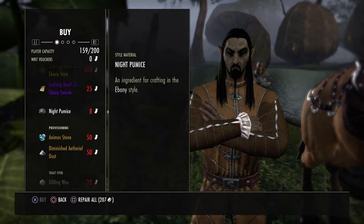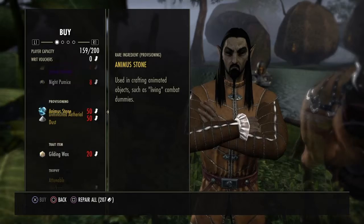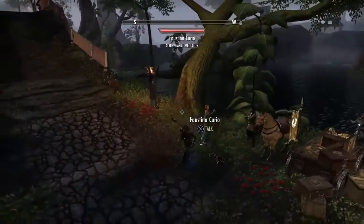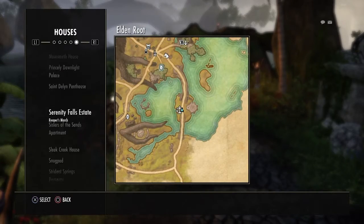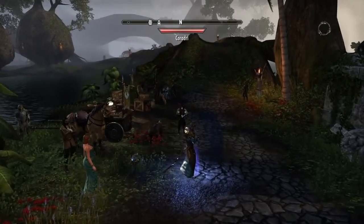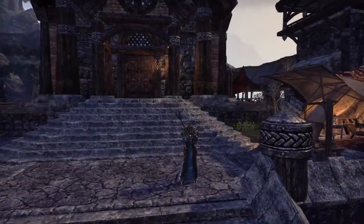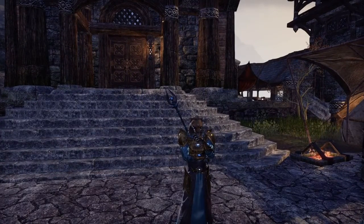That's pretty much the gist of the master writ side of crafting. In this series I've covered refining, the board itself and the different jobs, crafting, gathering resources, using your skills to spot resources from a distance, and your champion points to determine how fast you can pick them up. Anyway, that's everything I can think of — follow us, check us out later, and I'll talk to you guys later. Peace.